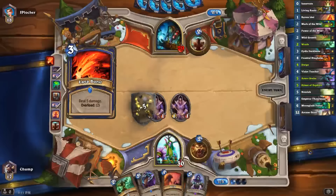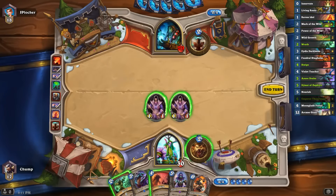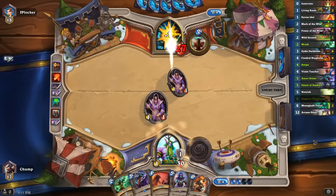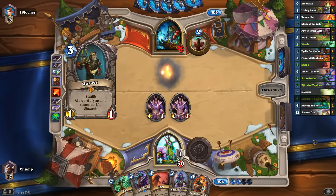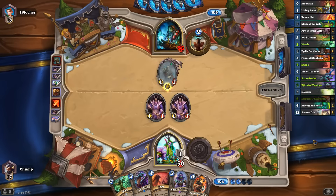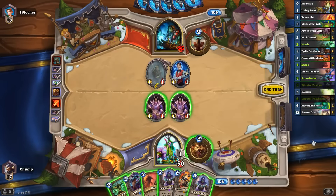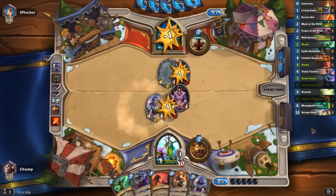I'm pretty happy to see the Lava Burst. Unfortunately with the line of play I took, I don't have a play this turn. One reason I wanted to cycle Wild Growth last turn was to draw into a play this turn, but I would have had to leave my Violet Teacher at 2 health and she would have just been too easy to kill. So I can Swipe this, but I just don't care that much — I'm going to ignore it and develop my 4-6. Another reason to not use Mark of the Wild last turn, of course, was because I had the Genie in my hand.